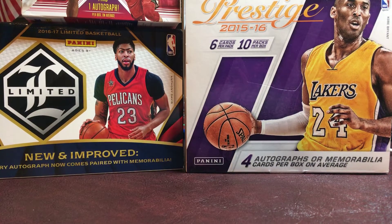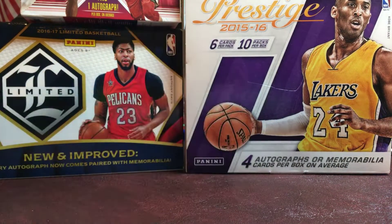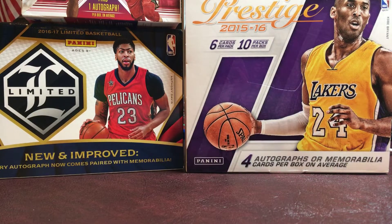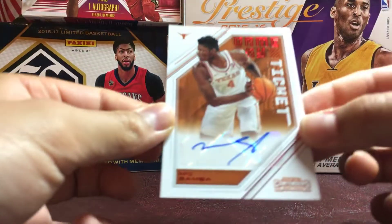So today we have a second blaster box of Panini Contenders Draft Picks 2018. Our last box — which was actually our first box — was really good to us. We got some nice parallels and stuff, but what really made the box was an autograph that's going to be pretty rare for a retail Contenders product. It was the number six overall pick, Red Foil Game Day Ticket Autograph of Mo Bamba.